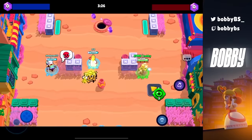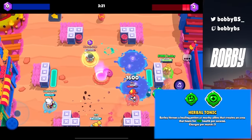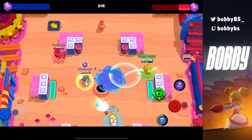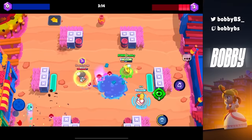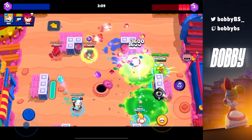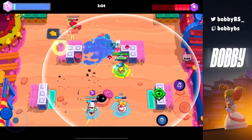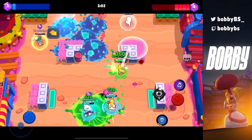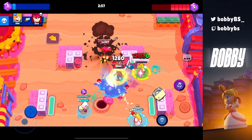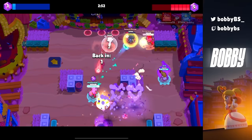Coming in at 23 we have Barley's Herbal Tonic, and this just provides so much value. If you stand in the heals you get 720 health per second, lasting about four seconds, so you get almost 3,000 HP worth of heals — and it's not just for one player, it could be for everyone on your team, so potentially almost 9,000 heals three or four times a game. If you're playing Hot Zone or Gem Grab this gadget is honestly unreal and it could carry you all the way to 1,000 max tier.